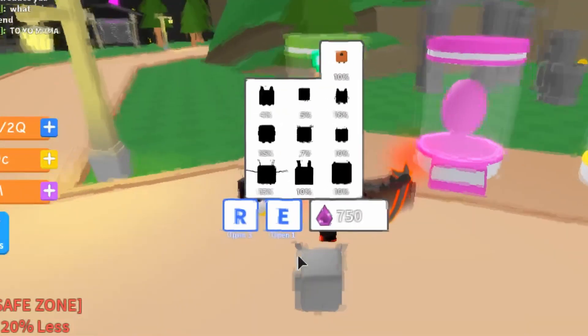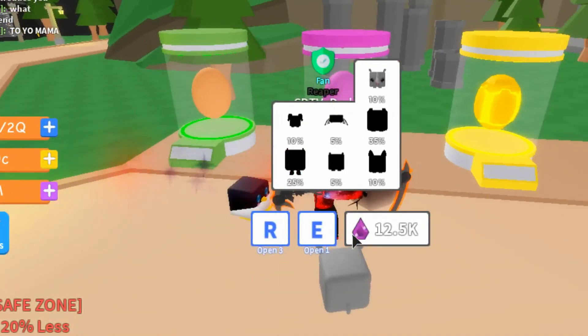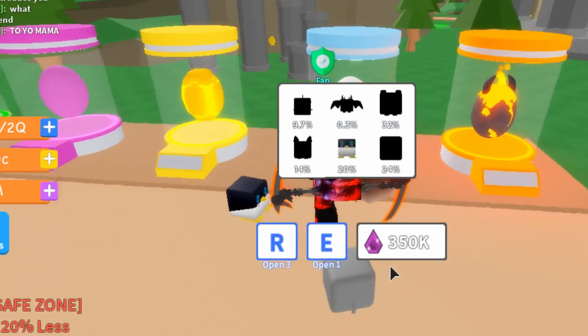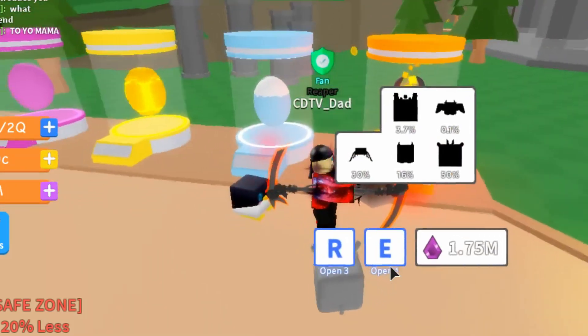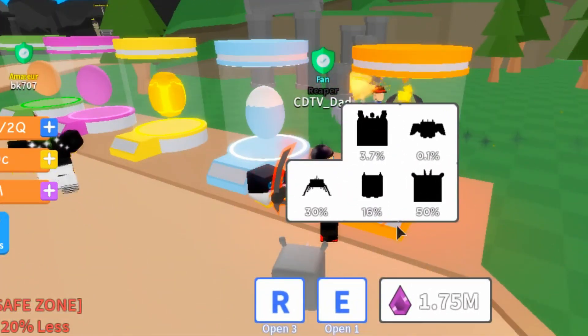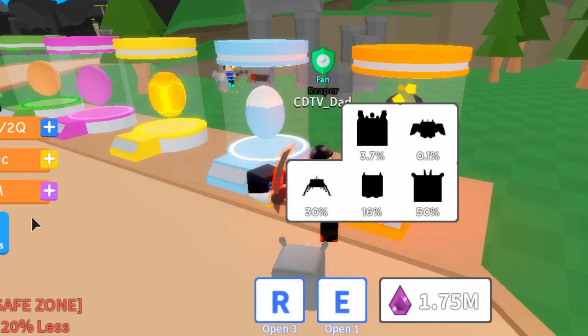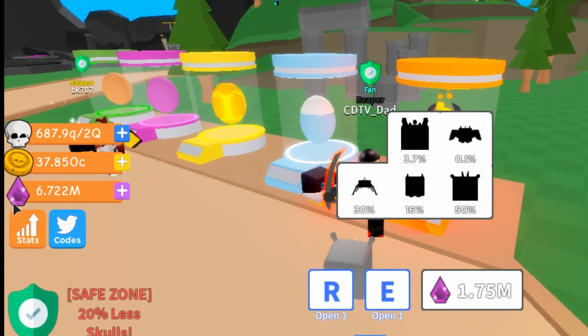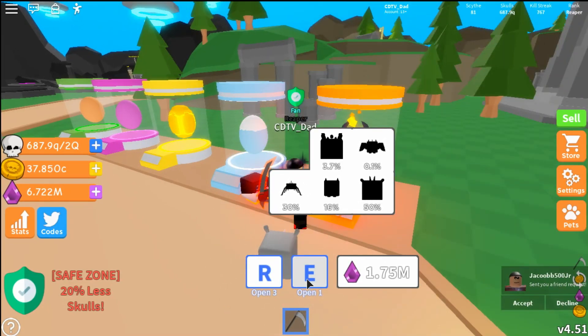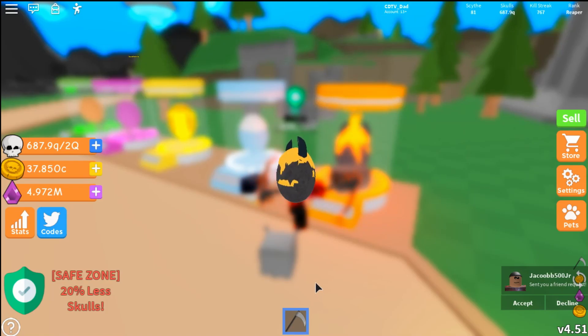Let's check out some of the pet eggs. You've got a basic pet egg at 750 shards, another at 12,500 shards, then 75,000, 350,000, and 1.75 million. When they first started these I think they were around 3 million. I have 6.722 million shards — let's go ahead and open up some of these eggs. Maybe I'll get something really good.